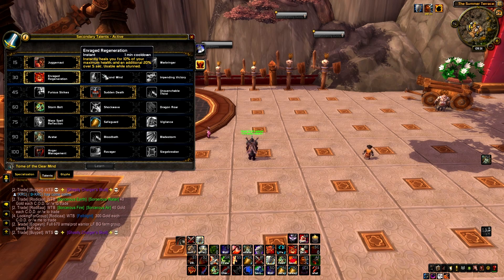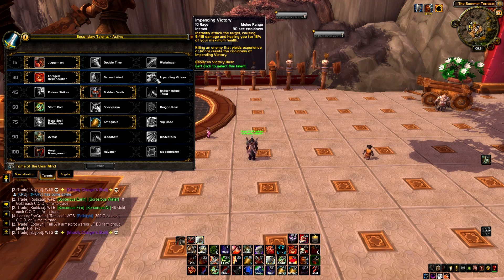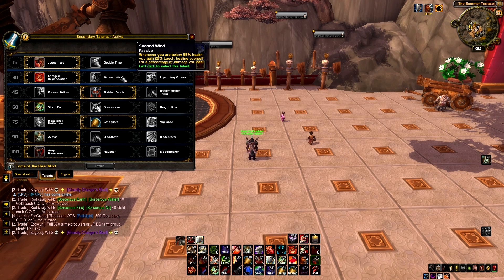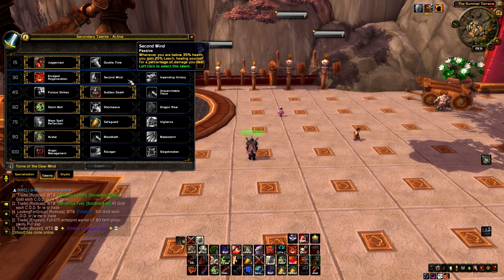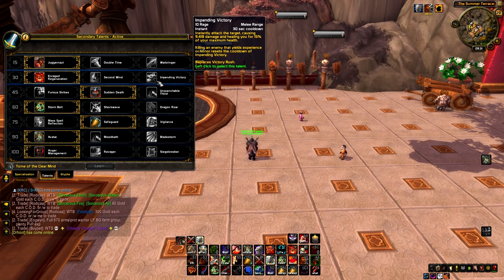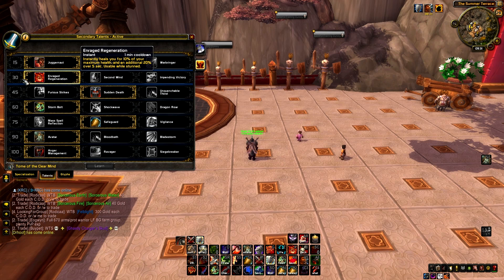At level 30 we have Enraged Regeneration, Second Wind, and Impending Victory. Enraged Regeneration heals you for 10% and another 20% over 5 seconds — so 30% of your maximum health. Second Wind used to be very strong in Mists of Pandaria, but they changed how it works: when you're below 35% health you gain 25% Leech. Everyone tested it but Enraged Regeneration is much better. Impending Victory has never been good in PvP, so just go with Enraged Regeneration.